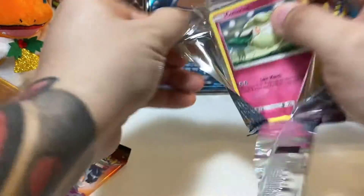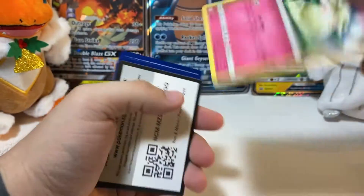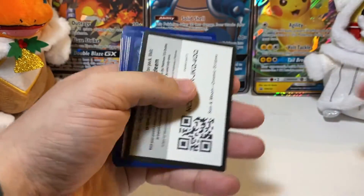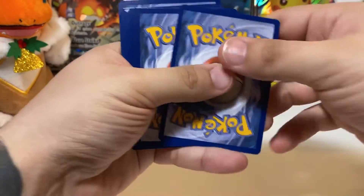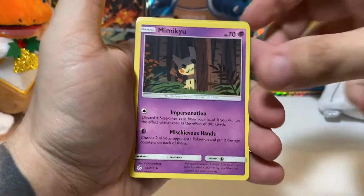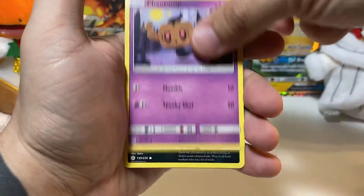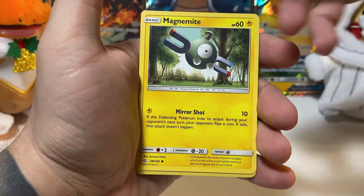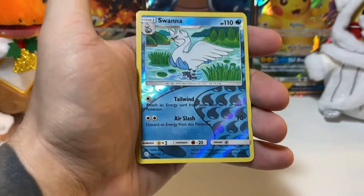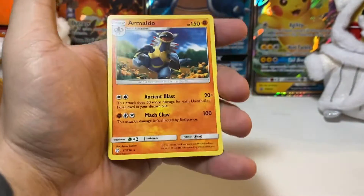Give me something good, Cosmic Eclipse — you've been very good to me so far. Cottonee is now moved. It's kind of funny today — my arms are very sore and I might be a little bit shaky just because I was at the gym and I had a very good personal trainer session today. Roulette. Phantump. Alolan Grimer. Magnemite. Our reverse is Swanna, and we have an Armaldo non-holo.